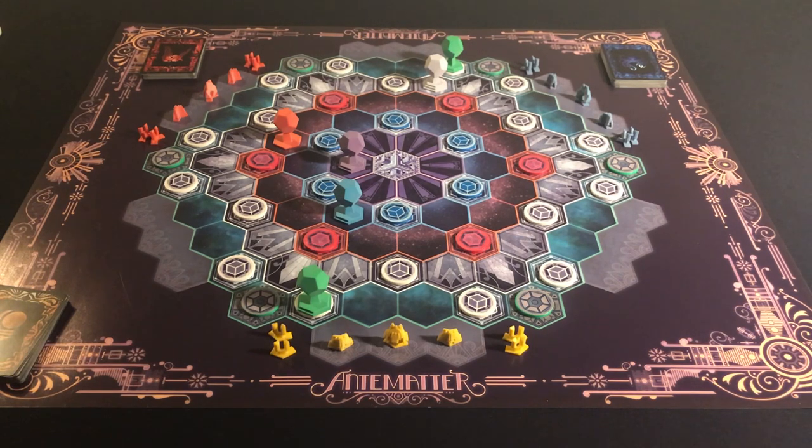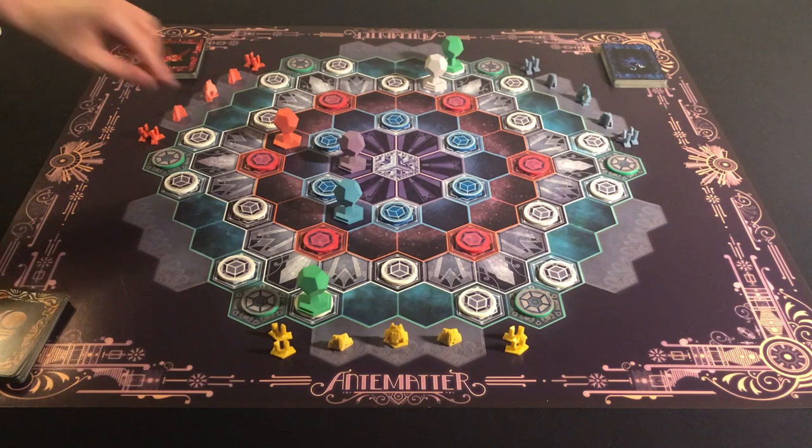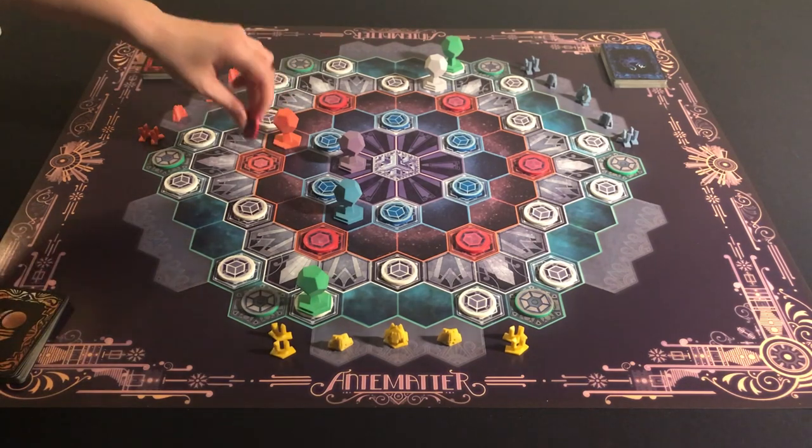Now that we've assembled our crews, let's dive into the universe. Our board represents the Conflux, a system of six planets orbiting around the engine star Odea. Odea is represented by the hex at the center of the board. The Conflux is saturated with a substance known as Nephelium, or just Neph. Represented by poker chips, Neph serves as the primary currency in the Conflux as well as our game.